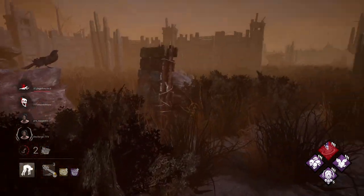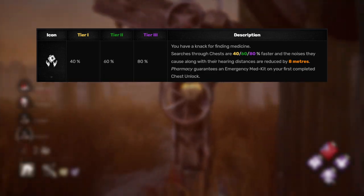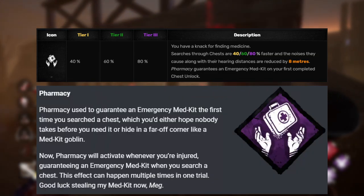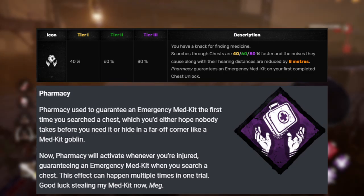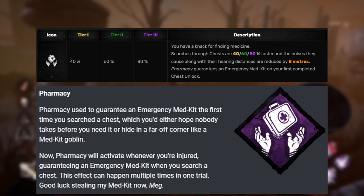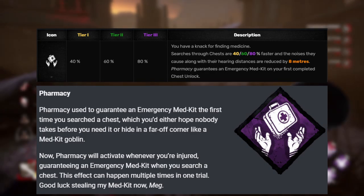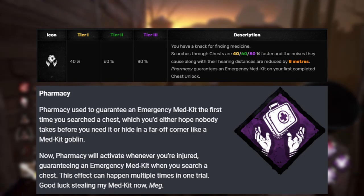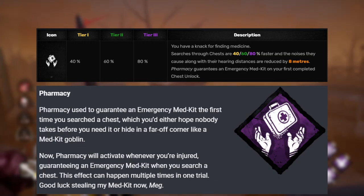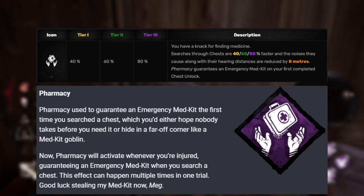Pharmacy — I like Pharmacy. It's actually a perk I typically use when I'm item hunting. The way it currently works is you open chests up to 80% faster and the first chest you open will have a green medkit inside. The change they're looking to incorporate is that Pharmacy will now activate whenever you're injured, guaranteeing the green medkit when you search the chest, and this can trigger multiple times. So if you're injured, open the chest, get a green one, use it up, then get injured again — you can go open another chest and get another medkit.